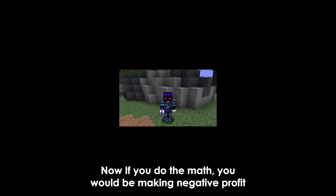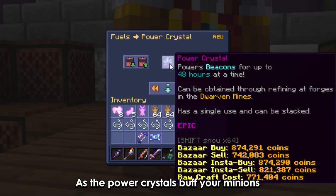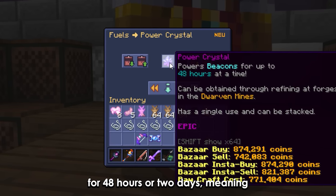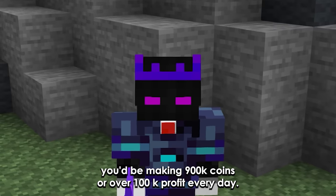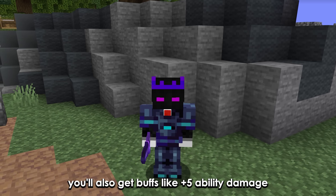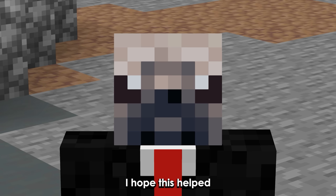Now if you do the math, you'd be making negative profit — if you don't know how to read. As the Power Crystals buff your minions for 48 hours (2 days), meaning you'd be making 900k coins, or over 100k profit every day. On top of that, you'll also get buffs like +5 ability damage. The video's done — I hope this helped.